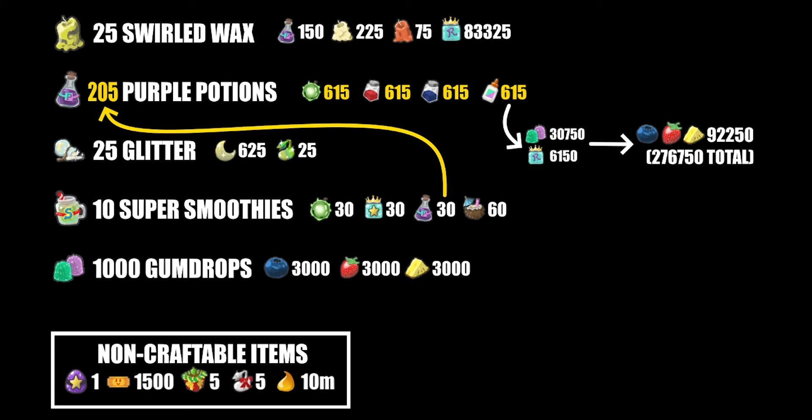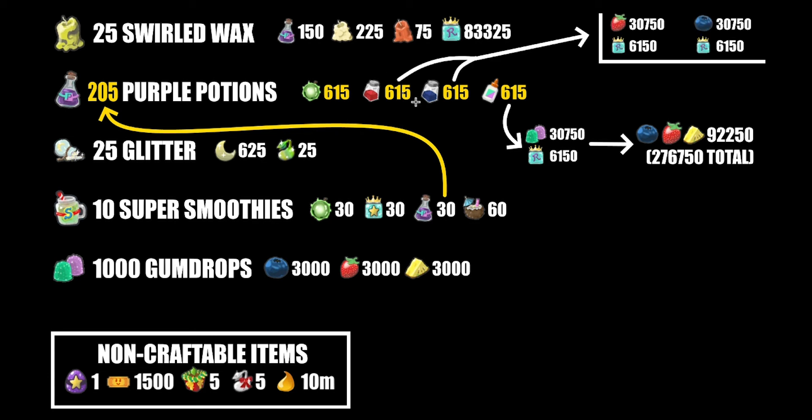And now let's look at the extracts. With the extracts, each of those are 30,750 of their respective fruits — either strawberries or blueberries — and another 6,150 royal jellies for each, which is still quite a lot of fruits being used on these extracts.